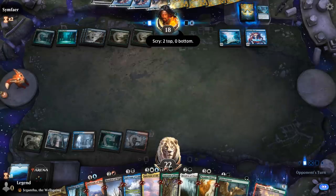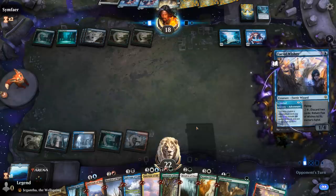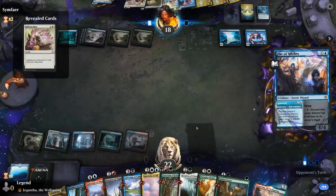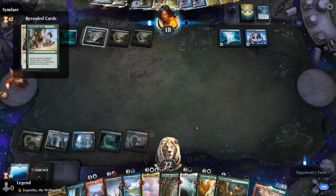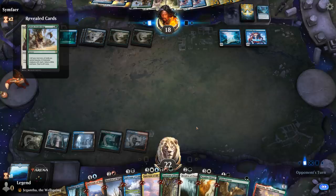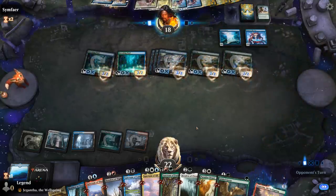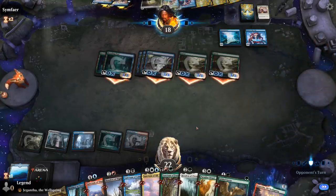They can just Fae of Wishes for the win condition out of the sideboard — a Rallying Roar. They win the game with Sylvan Awakening plus Rallying Roar, turning lands into 2/2s, unsapping them, and giving plus 1/+1 with the Roar. GGs.